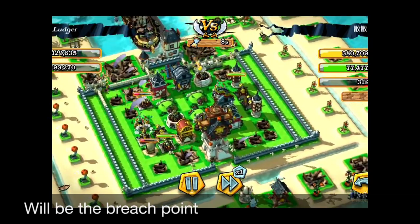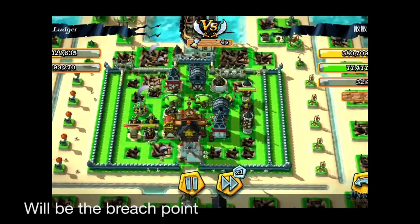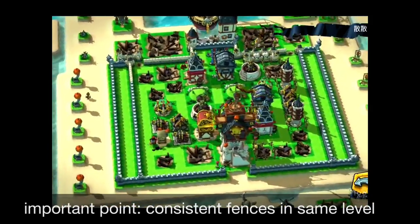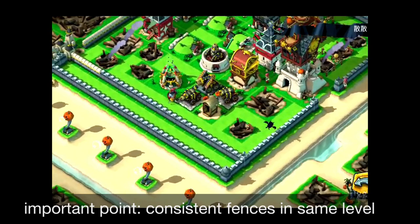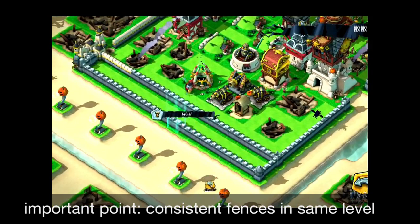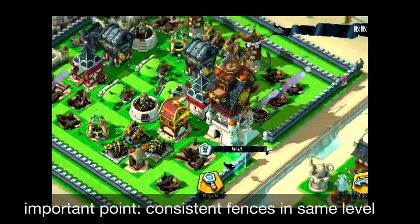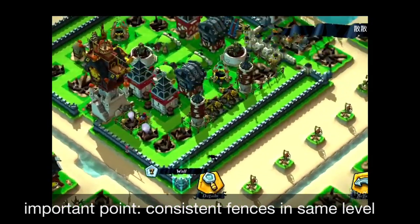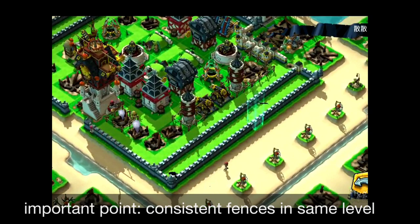I've been talking about this double fence concept since the last video — this is the variation. Now you can understand and apply this concept yourself: it's all about the consistency of the fence, being at the same harmonious, same level all around your base. This Chinese player made a mistake by trying to upgrade just a small portion of the fence, and that became the bridge point.